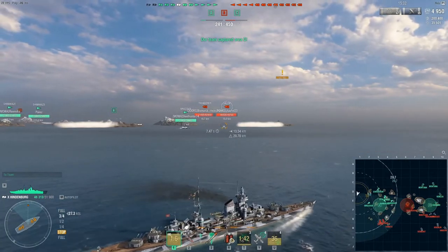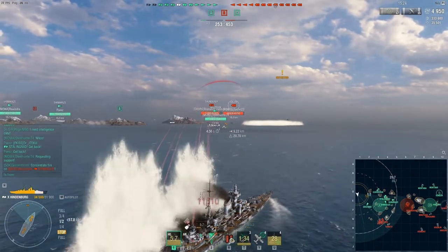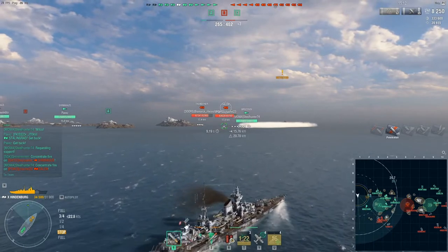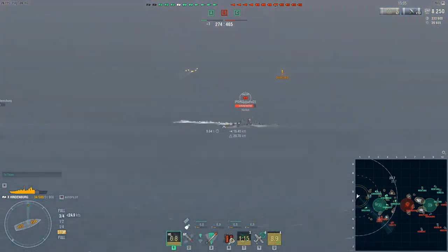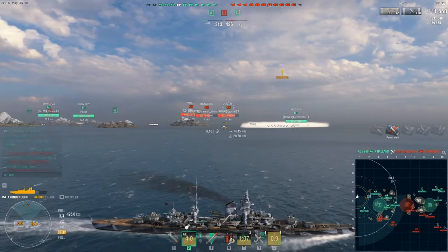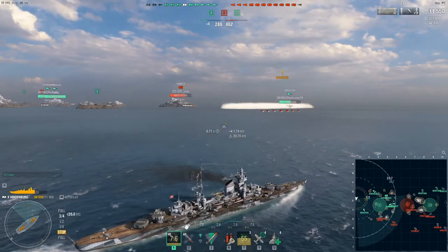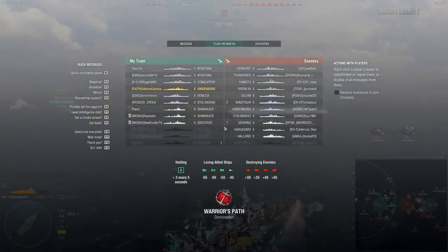The two Shimakaze and Harugumo have been spotted. Look at that dispersion — it's so tight with the Dead Eye skill. I'm still trying to dodge but it's getting almost impossible. I've come up a fair bit towards cap A because I wanted to put pressure from this side, but everyone is still near cap A or behind it — no one is pushing. We've already lost three ships: a battleship, a DD, and a cruiser. We've lost Moscow, Holland, and Yamato.